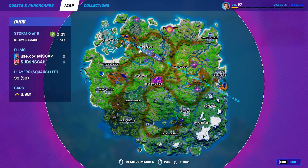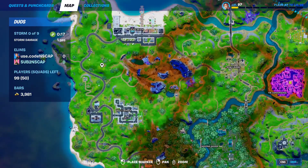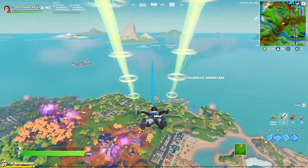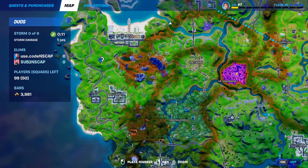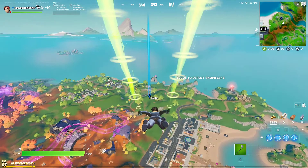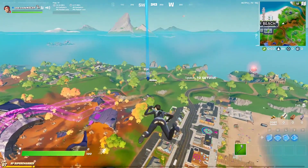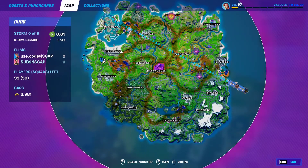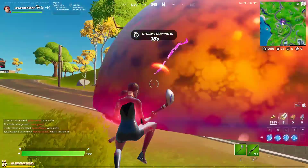All right, so today we've got more dumb challenges to participate in. Today's challenge is going to be this giant zombie right here — you can only use loot found from him, that's it. I actually don't think this challenge is gonna be terribly hard to be honest, because he does drop overpowered loot in the bubble.